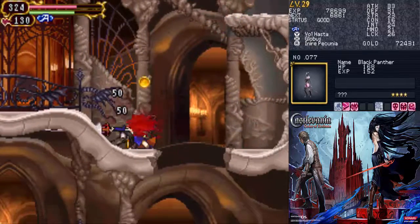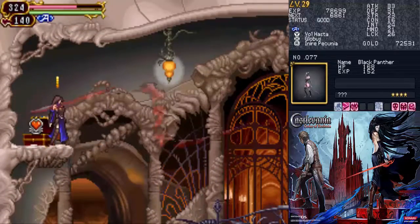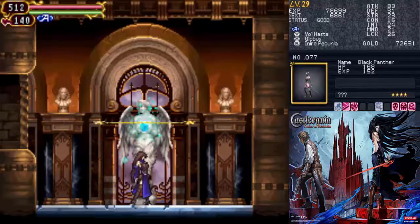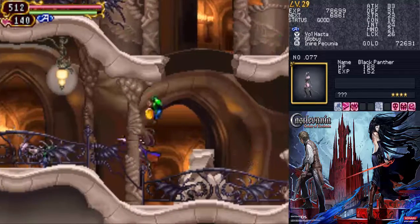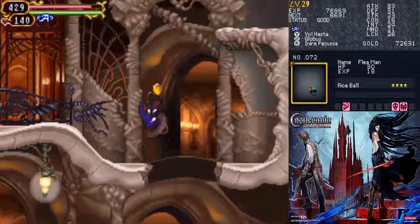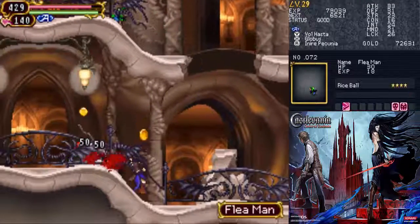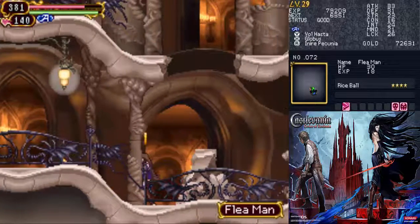There's two of them in this room and there's a save point in the bottom right corner, so that's the best place to farm for it. So I'm gonna farm on these two black panthers. Unfortunately there's flea men we have to deal with at the same time — there's not much you can do about that. Maybe I'll get some of them to drop some rice balls. They seem to be pretty rare, so I don't know if that's gonna happen, but you never know.